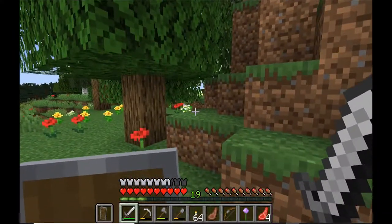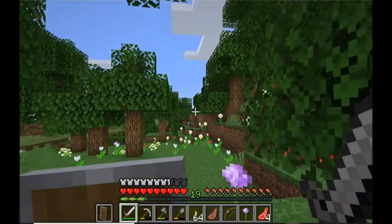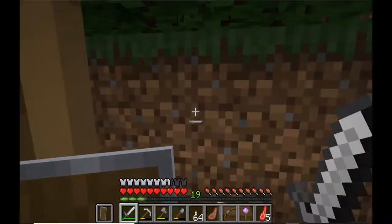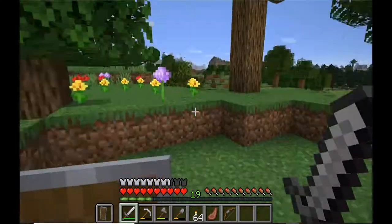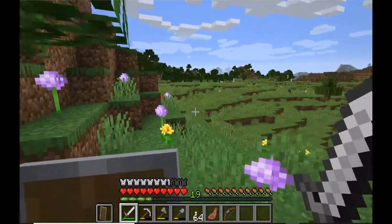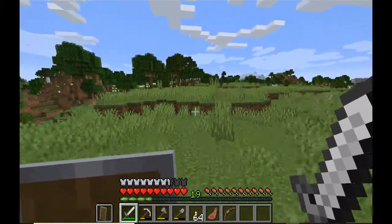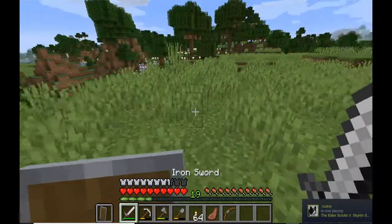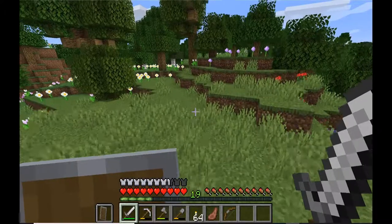Sheep! I can make another bed to travel with. Got some mutton - we'll cook that up when we get back. An allium - I knew the name of that flower straight away, feeling pretty full of myself. We have enough for another travel bed now. Bees are coming to Minecraft, by the way - not to lose my train of thought completely - but they're bringing bees to Minecraft, which is exciting.